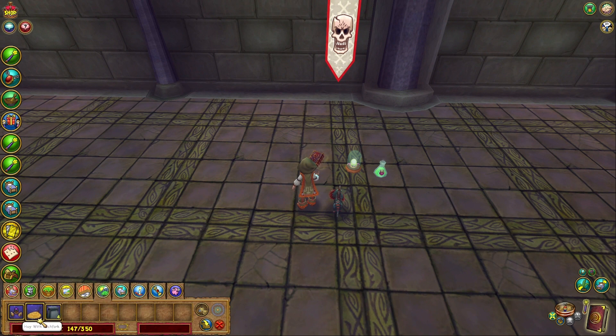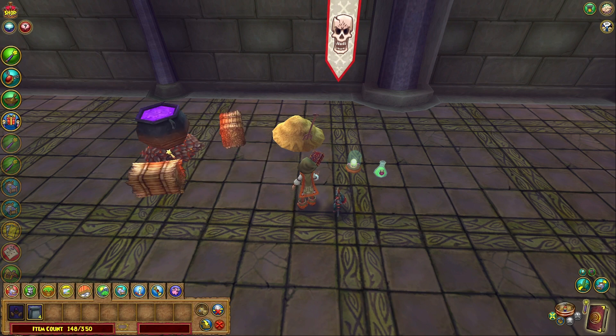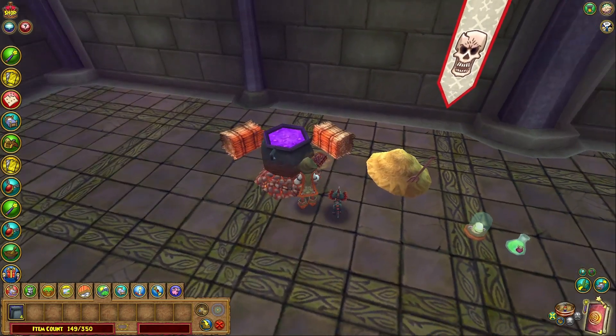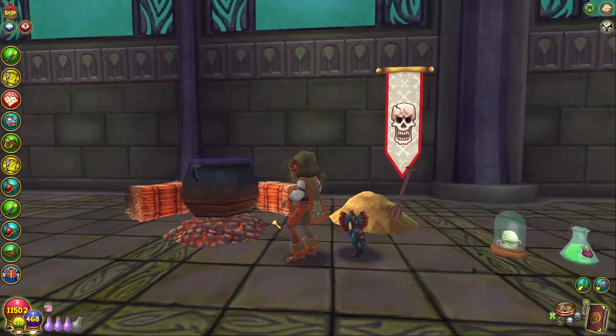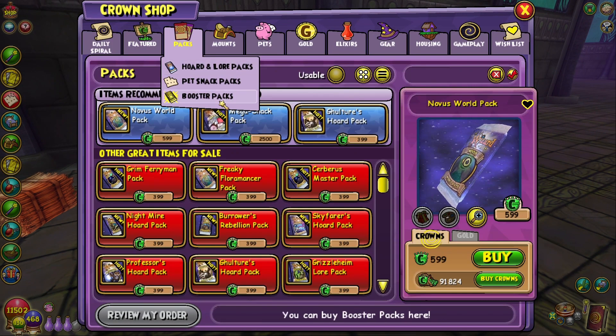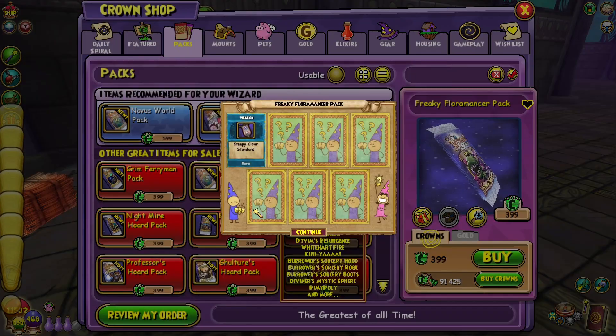Let me see this housing item — I'm not sure if it's new but it looks new. This is adorable. Could you imagine — they're interactive! I'm loving the housing items. Let's see what else we can get.